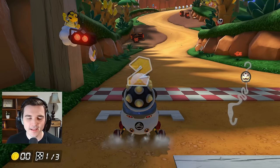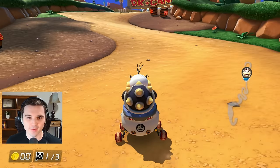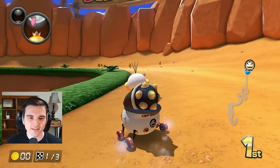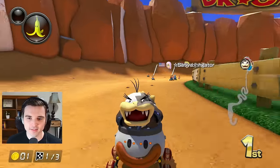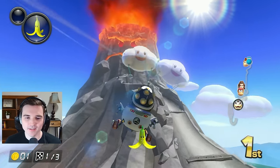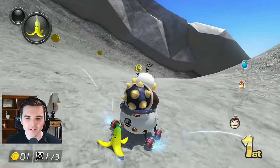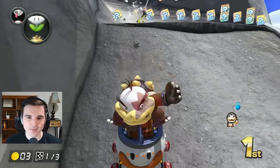We're back on DK Mountain with Morton Koopa — the black Koopa Clown this time. This is the final color variant before I'll be using the regular green Koopa Clown with different characters to end the video off. So far it's been great. The Koopa Clown is definitely an underrated vehicle — I feel like no one uses it. It's definitely a little bit of a meme though; it does look pretty goofy, which is why I like it so much.